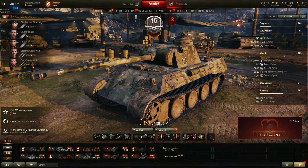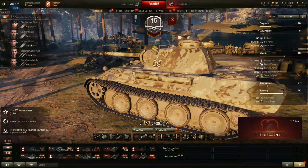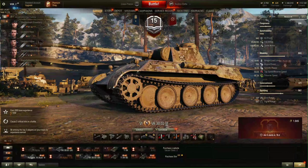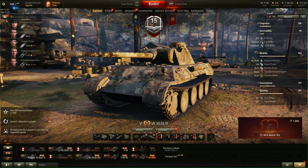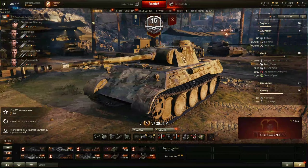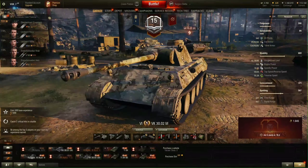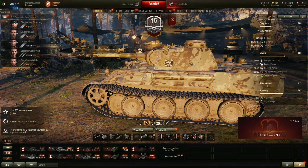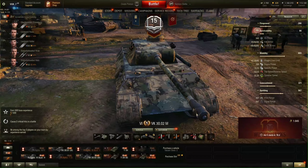What about armor? On paper, very good — 85mm frontally on hull and 40 all around. You might think it is very well angled on the upper plate and lower plate, but they are actually crap — everything will pen you. The turret is much stronger, especially with the gun mantlet: you have 100mm plus the gun mantlet, so they will struggle to pen that if you are hull down. On the turret, also 45mm on side and rear — nothing special.